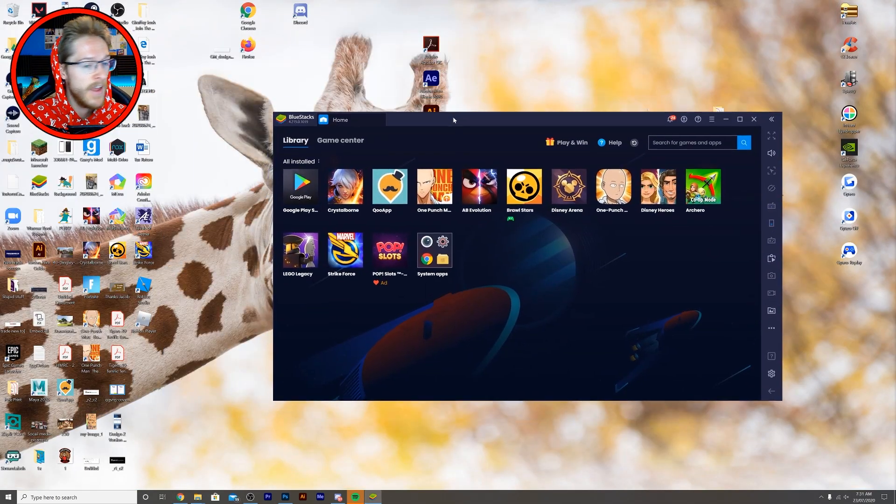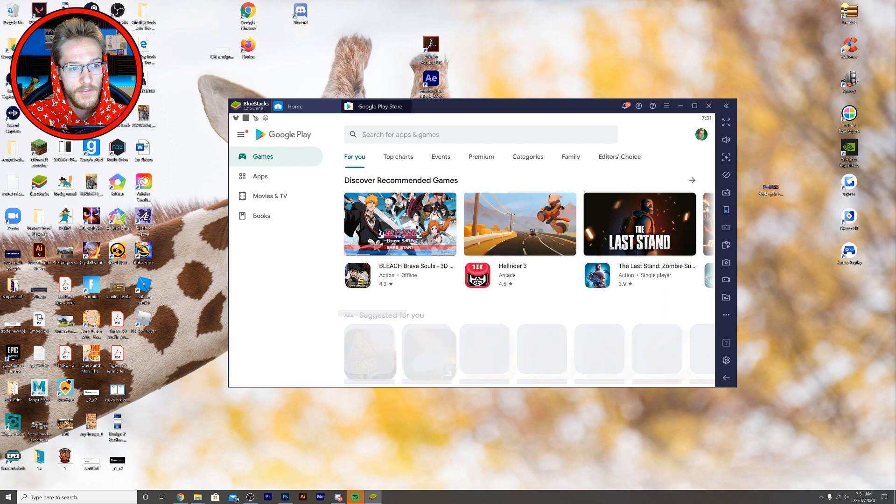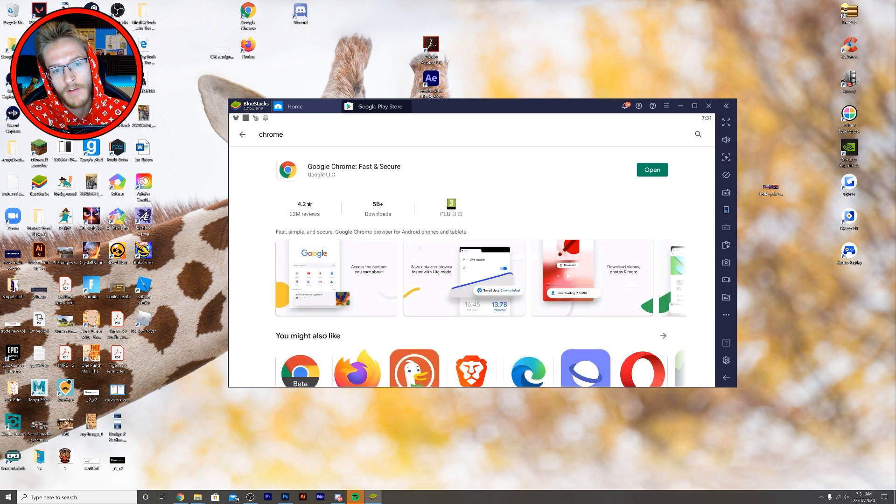Now with BlueStacks, you're obviously not going to have any of these icons. What you need to do is go into the Google Play Store and search for Chrome, or any web browser — whatever your favorite happens to be. Then click install.